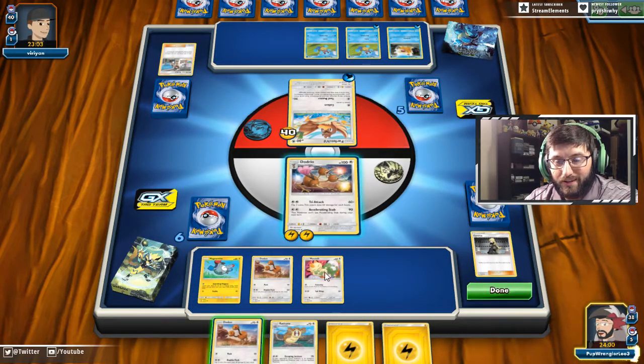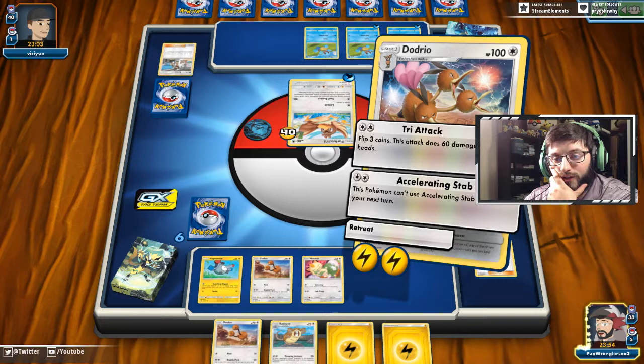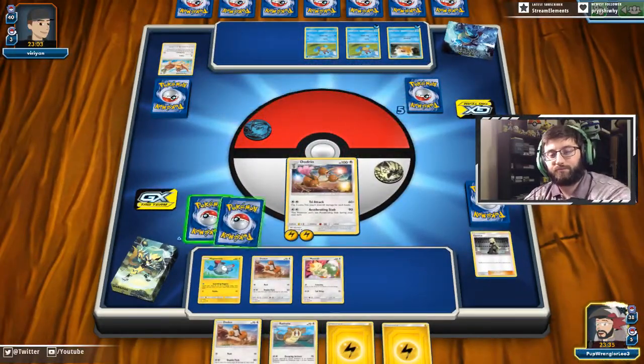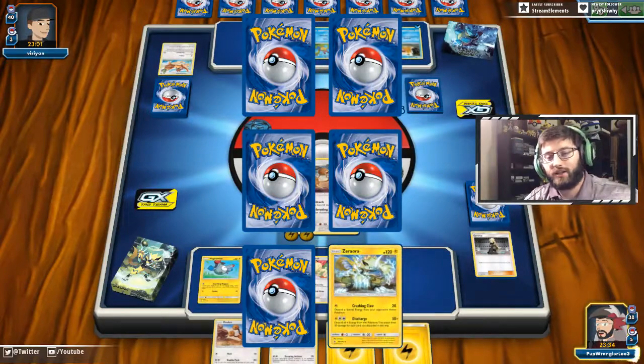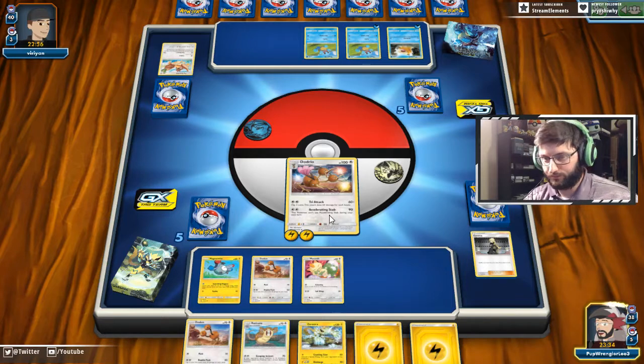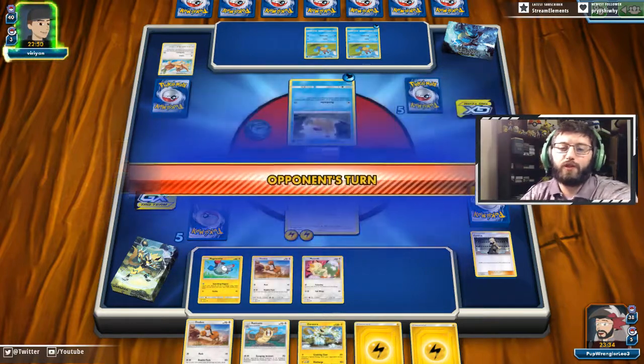We'll throw down a Meowth so we can at least retreat into it. I'm scared of missing coin flips, but Accelerating Stab seems right — we'll just alternate between it and Tri Attack. That way we take the first prizes and try to run away with this game on the back of a three-headed ostrich.